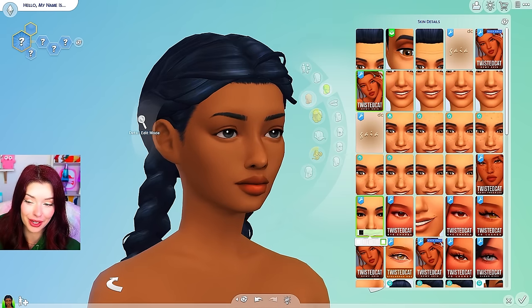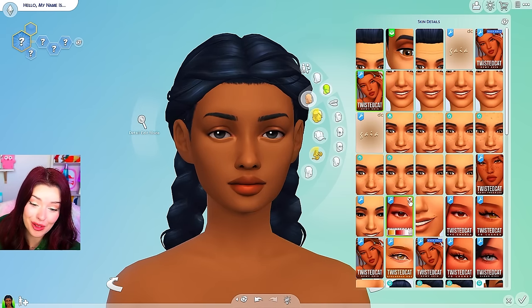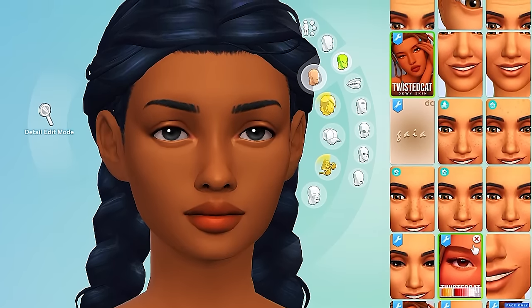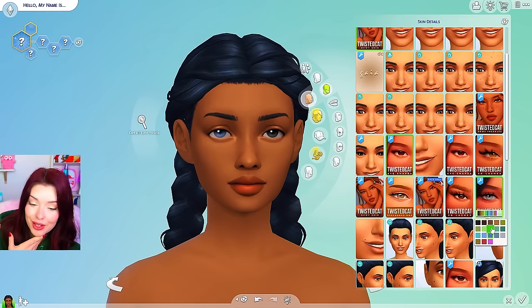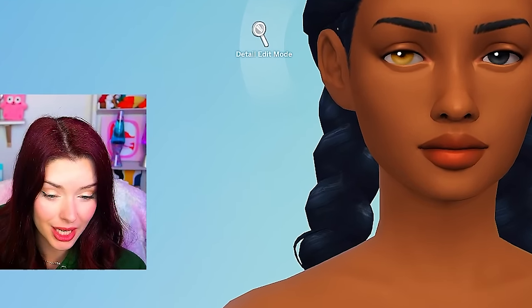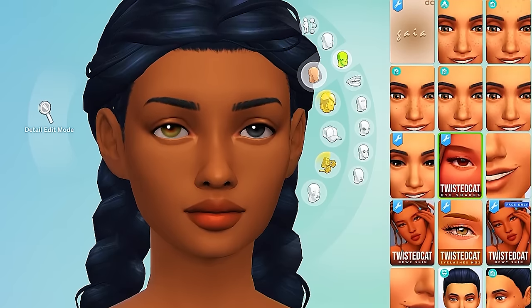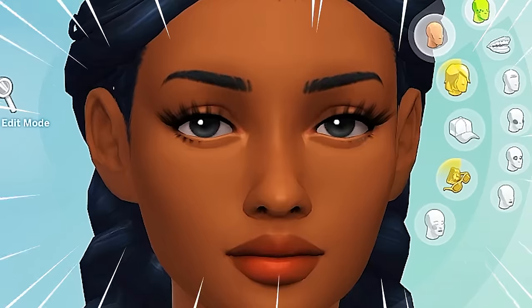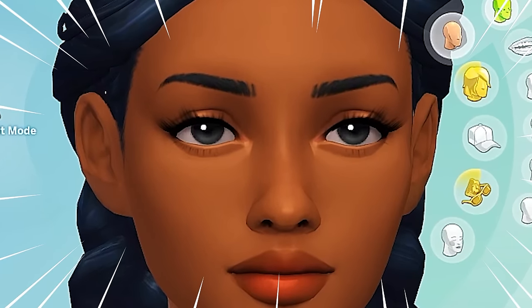I'm undecided on this one — I can't tell if I like it or not. I also downloaded something from Twisted Cat that changes the eye shape. I feel like that is a very big change as well. I think the eyes that I downloaded might go on as a default, which I don't like — I'll probably be taking that off. But there is a heterochromia option. And let me see the lashes — I think these are the new ones. Yeah these are so cute, I'm in love with these.